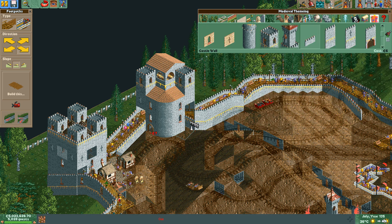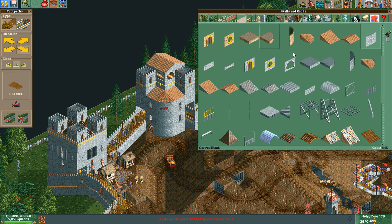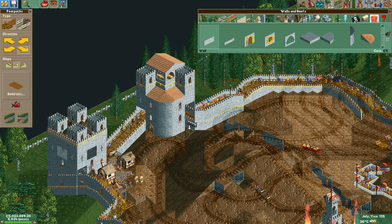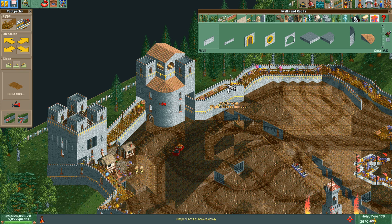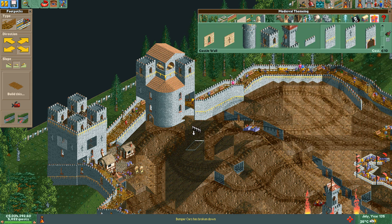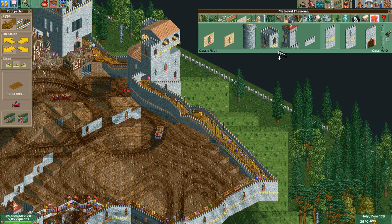I'll build like this — double-edged sword on the wall. What am I doing? I can just add this. There we go.